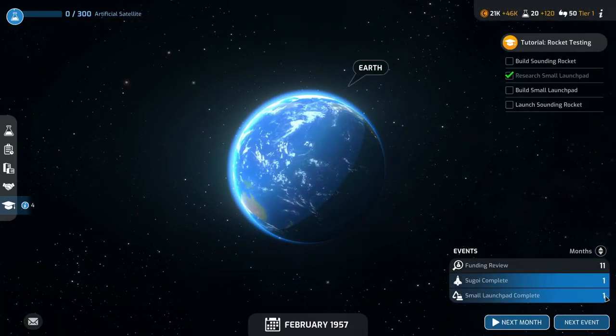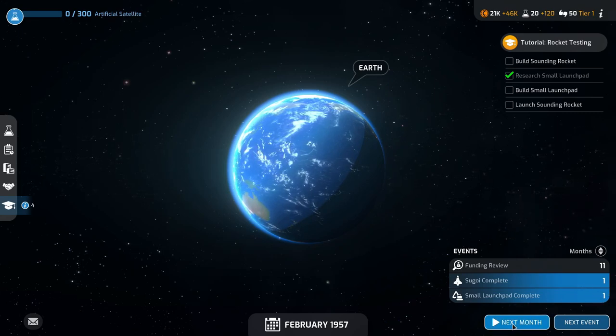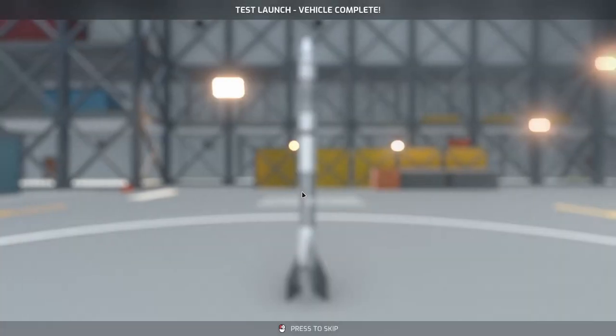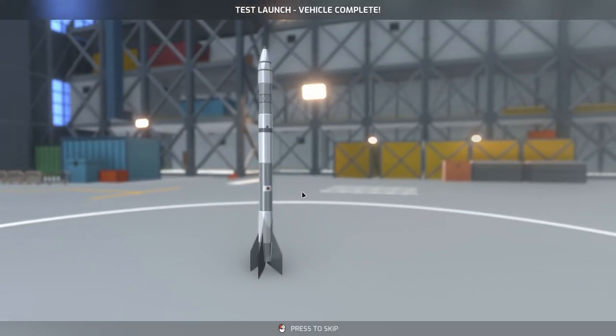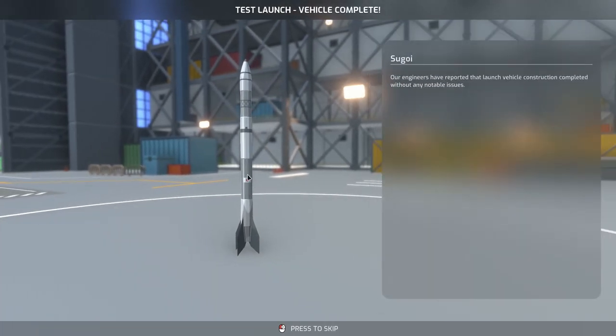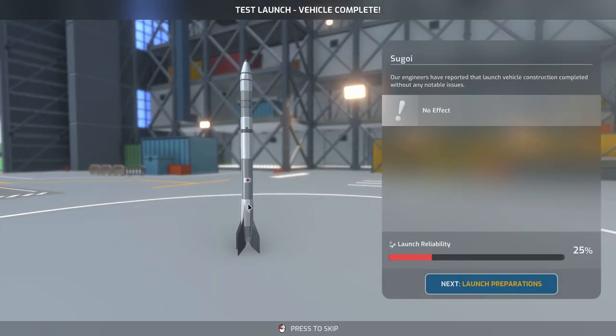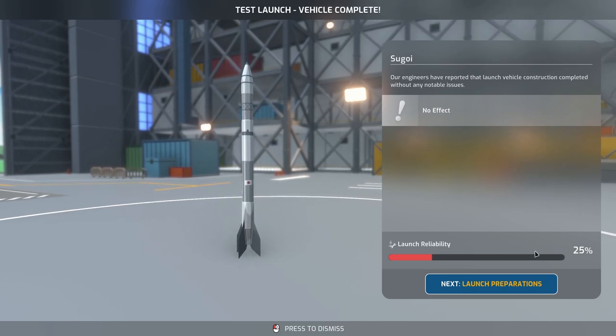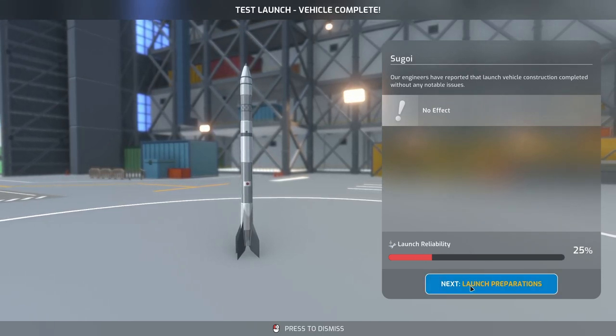We've got another month to go and both the launch pad and the sounding rocket will be ready. The small launch pad is complete and this is the sounding rocket — it's got the logo on the rocket as well. Engineers have reported the launch vehicle construction completed without any notable issues, with over 25% launch reliability.